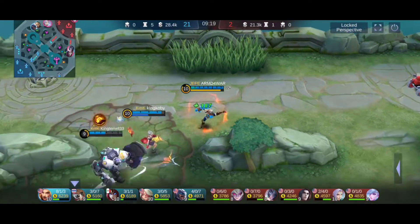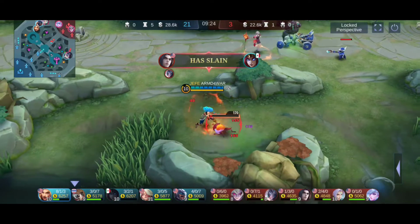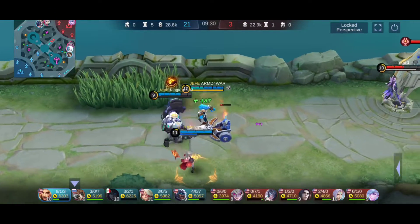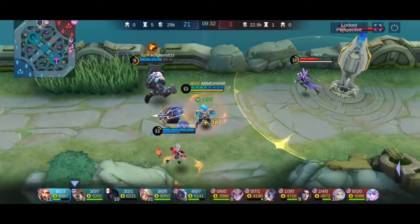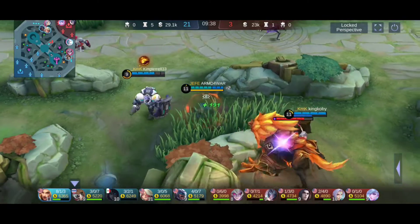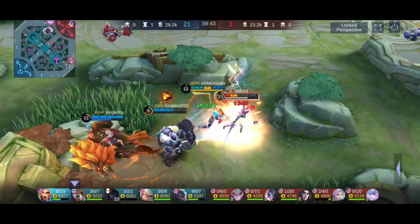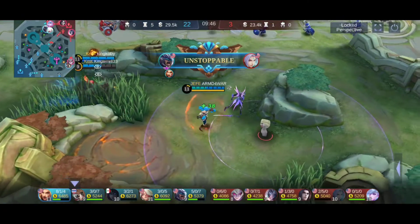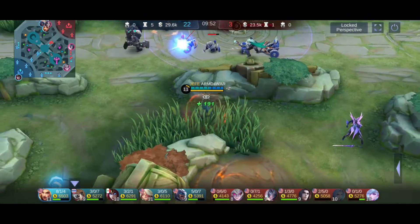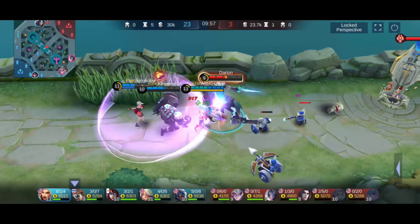Look at him running away. Seriously, who gave this guy a driver's license? He's hitting every wall. Let's try to bait him out right here — get him closer so we can pounce on him and secure that kill. My minions break that tower real quick — how did that guy get the kill? I was right up in there!